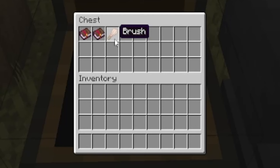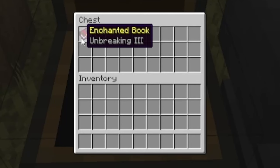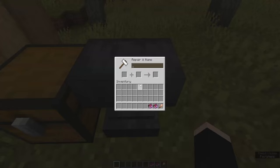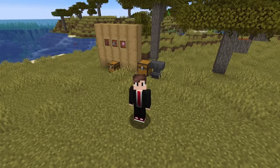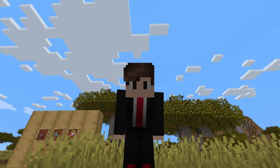To get started you're going to need to get as many brushes as you can, as well as the Efficiency 5 book and the Unbreaking 3 book. Go into your anvil and you're going to throw these books on every single brush that you have. Now you may be asking would any sane person actually be doing this, and the answer is no — but I would.